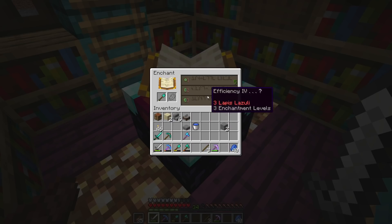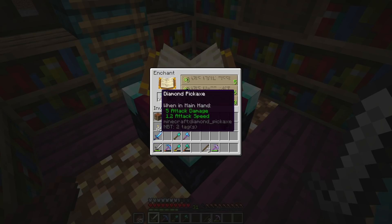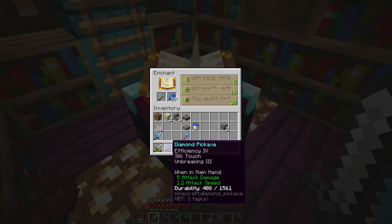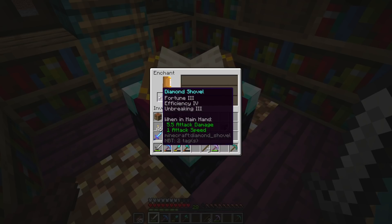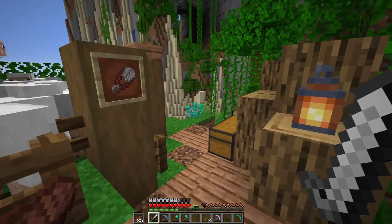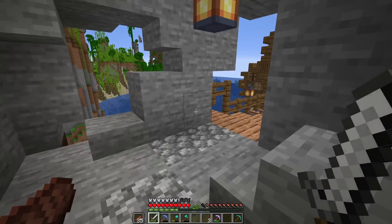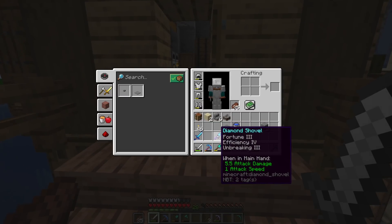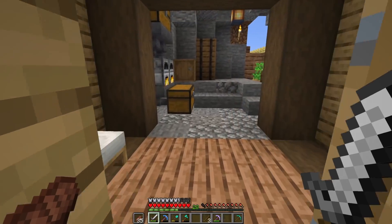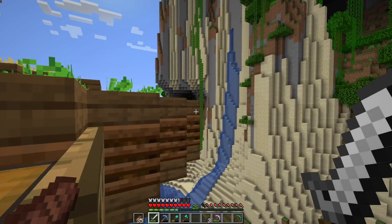Sharpness 4 on a sword — I think we've got to do that one. Then Unbreaking 3 on the shovel. We already have an enchanted pickaxe, so let's do the shovel. I don't like fortune shovels because they turn all your gravel into flint, which is a headache. So we'll use this one for now, and when we're done I'll reset it with a grindstone.